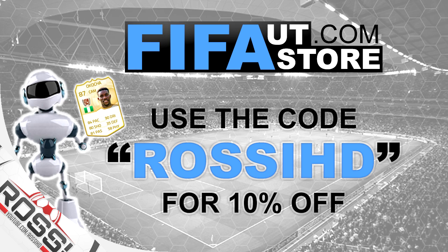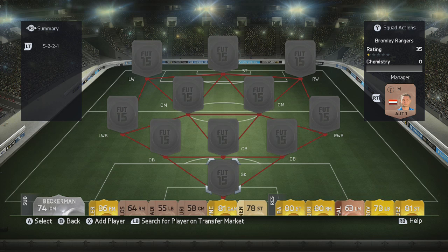Before we start the video, if you guys want to buy any coins, check out FIFA UT Store — their link's in the description, use code ROSTHD for a 10% discount. Make sure you drop a like and a comment as well. I'm going to be giving away coins to people who suggest some great teams — 10k, 20k, 30k, 40k, 50k, I'm not sure yet — so make sure you drop your suggestions in the comments and drop a like.